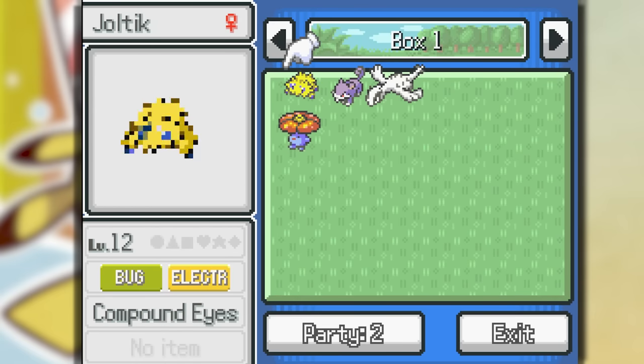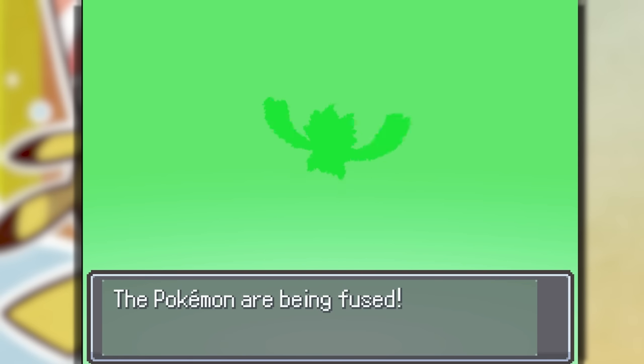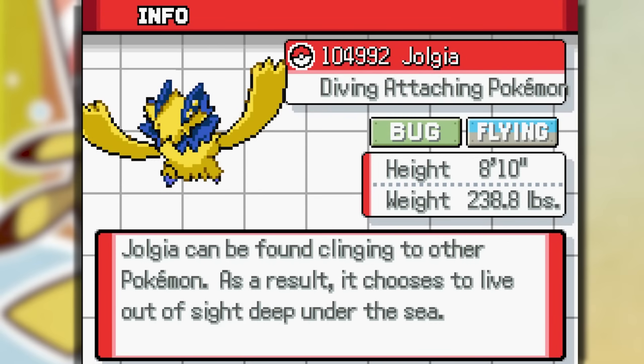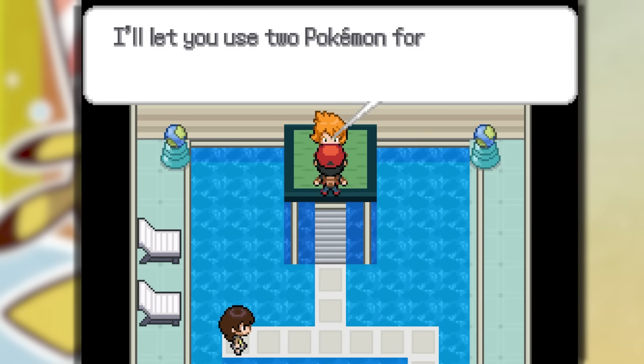We're going to fuse Lugia with a Joltik. It doesn't look like a Lugia anymore, but this actually looks cool — I can see it being a Pokemon. Joltikia. Now it's time to take on Misty, the second gym leader. She looks very different in this game.